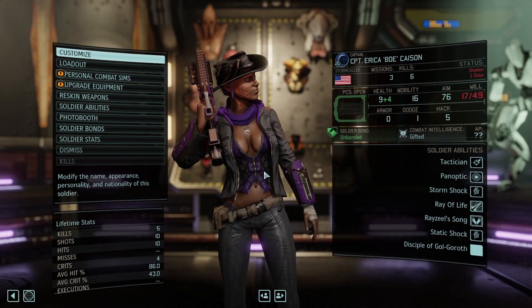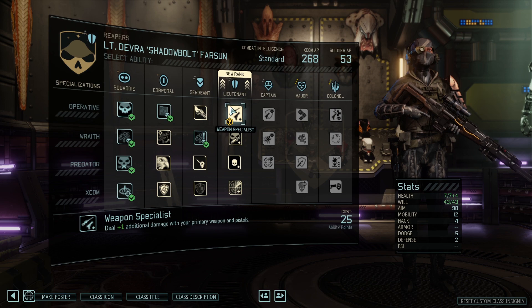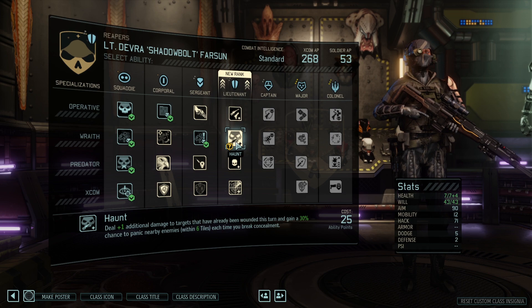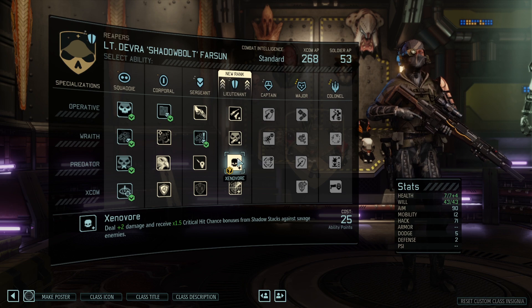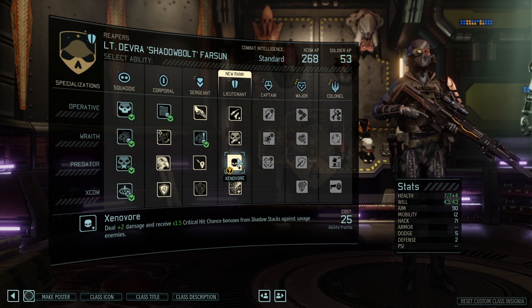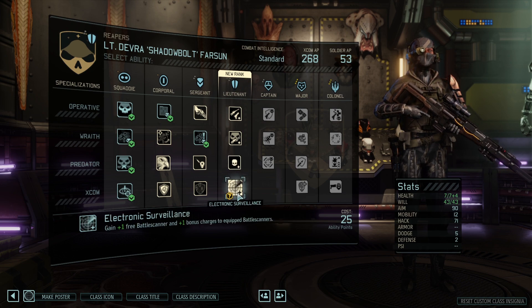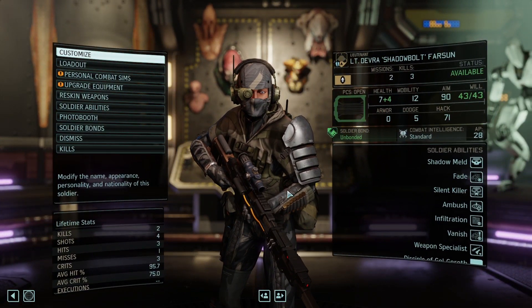We'll stick all that there for Erika. And Divra Farsun has a promotion as well — plus one damage with primary weapons pistols. Plus one damage to targets that have been wounded this turn. Gain a chance to panic each time you break concealment. Xenovore — plus two damage, and receive 1.5 critical hit chance from shadow stacks against savage enemies. I think I like the straight plus one — far less dependent on other things.